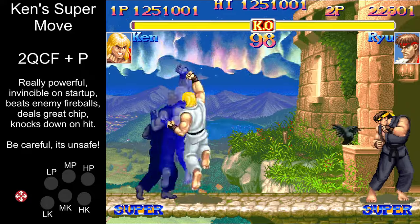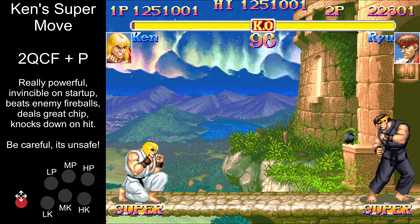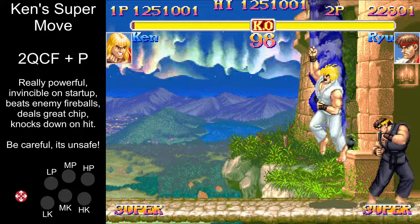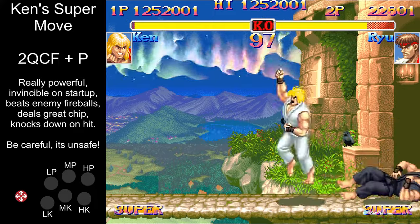Ken's super is invincible for a long time and is also a great anti-air. If you're pressuring the opponent, it can be a lot of damage or a lot of chip. Ken is also surprisingly actionable at the end. Also, it knocks down on hit.